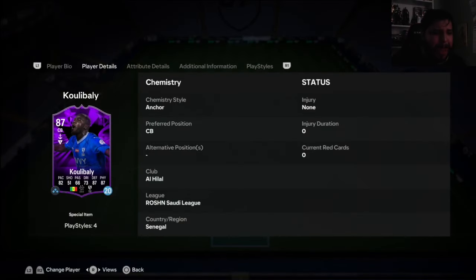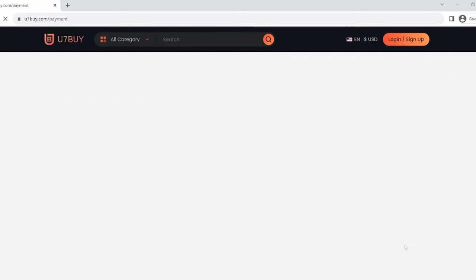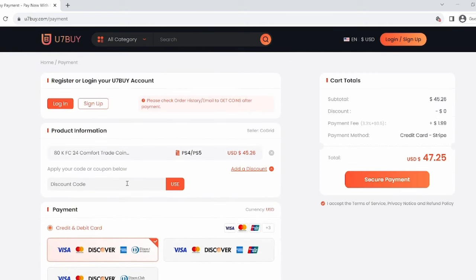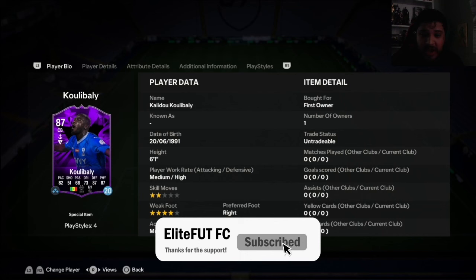It is the Koulibaly — a huge favorite among the community, always OP, always strong, always a fantastic defender. So let's try this bad boy out. If you want to build the team of your dreams, visit u7buy.com, the fastest, most reliable, and safest FIFA coin market out there. For a limited time, use code 'elite' for six percent off. 87-rated, medium-high, four-star weak foot.